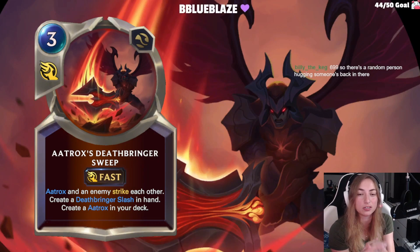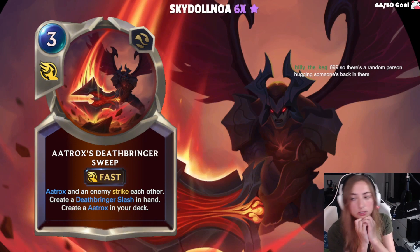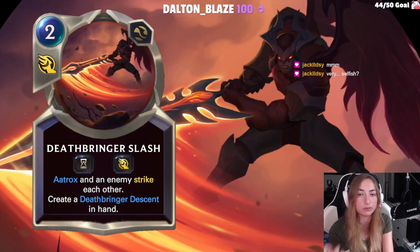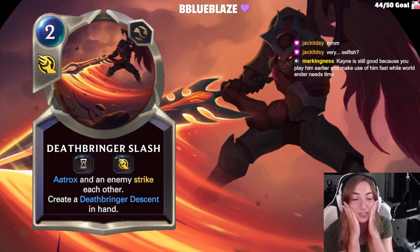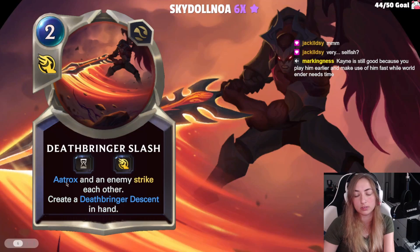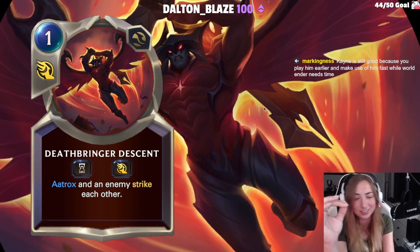Aatrox's spell is 3 cost, fast speed. Aatrox and an enemy strike each other. Create another spell in hand and create an Aatrox in your deck. The card art is phenomenal in this whole reveal. You create this card which is 2 cost — it's like his ability. Aatrox and an enemy strike each other, fleeting. So this chain is: 3 cost, 2 cost, and then you create a Deathbringer Descent in hand. The artwork is so fantastic.